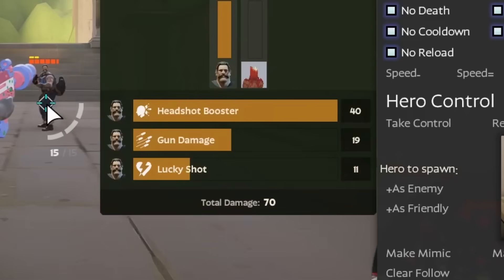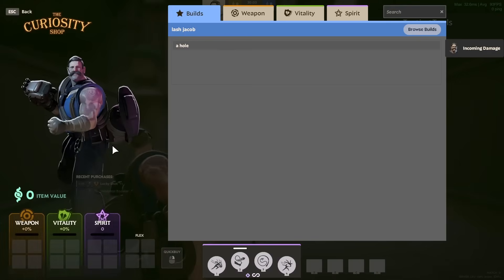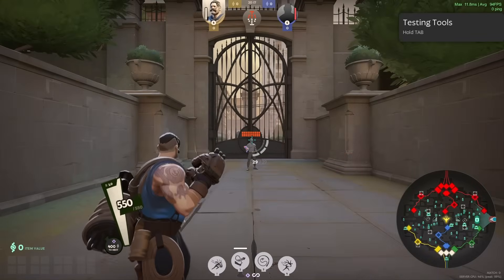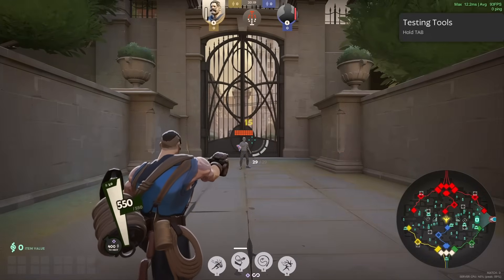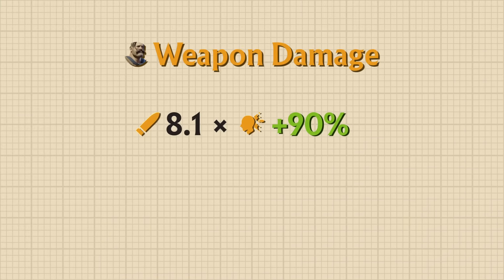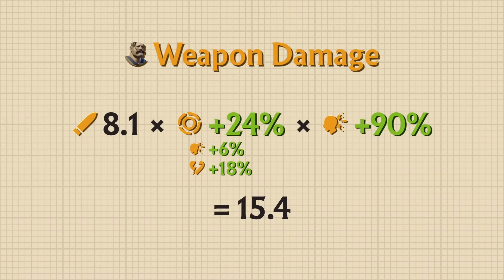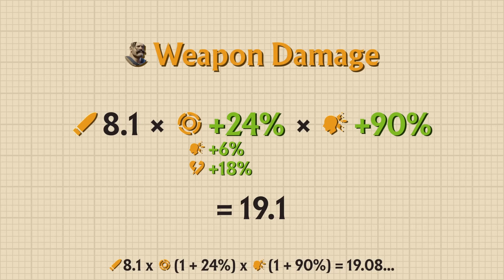Let's see how each source of damage was calculated, starting with Lash's weapon. Lash has a base bullet damage of 8.1. Hitting a crit increases this damage to 15, because crits increase damage by 90%. Buying Headshot Booster and Lucky Shot will increase the weapon damage by 24%, increasing weapon damage to 19.